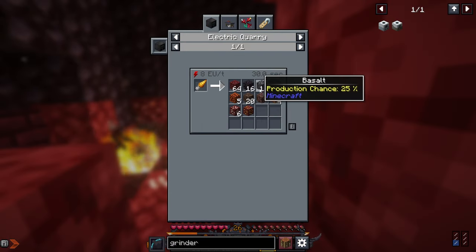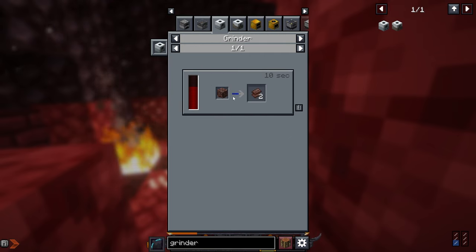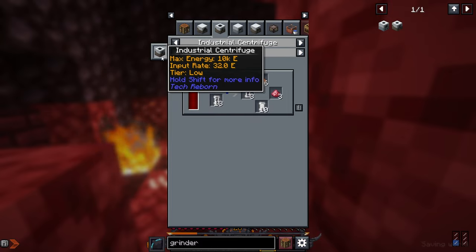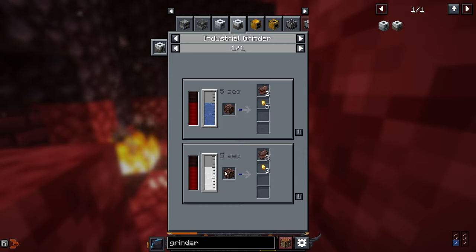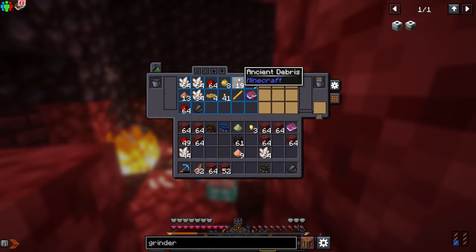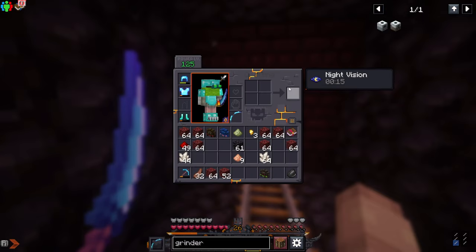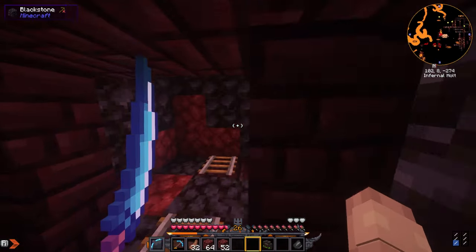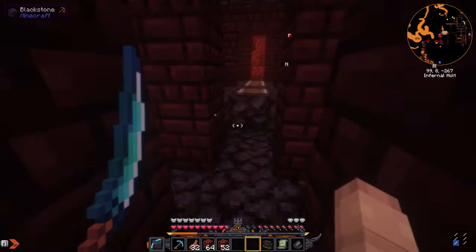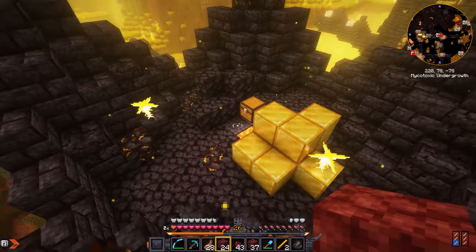Next we need a grinder because we can use the ancient debris with the grinder to give us two netherite scraps instead of one. I could also use the industrial centrifuge to get mercury, which gives three netherite scraps instead of two. We'd have 57 netherite scraps using the centrifuge versus 38 from grinding normally — that's a really huge difference. Anyway, time to get out of here.